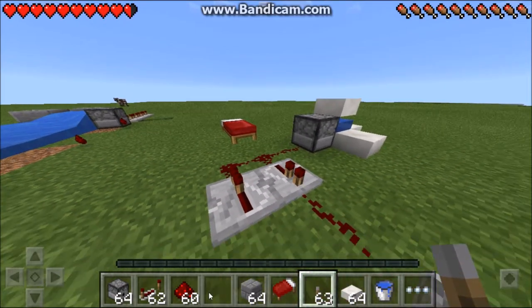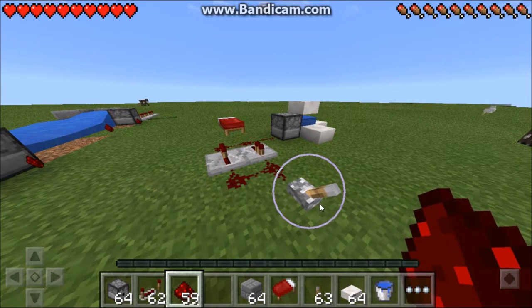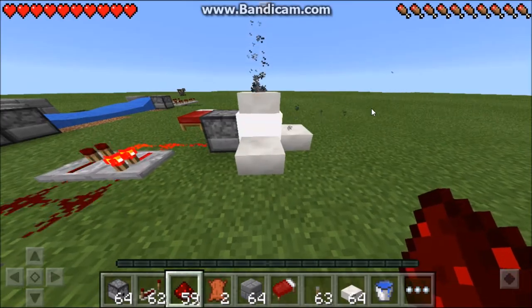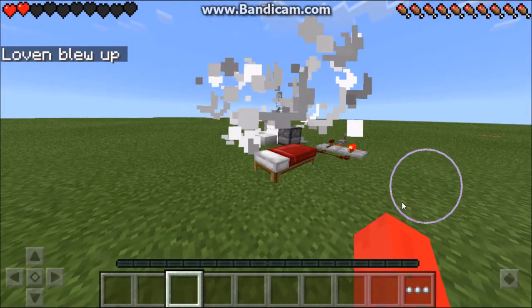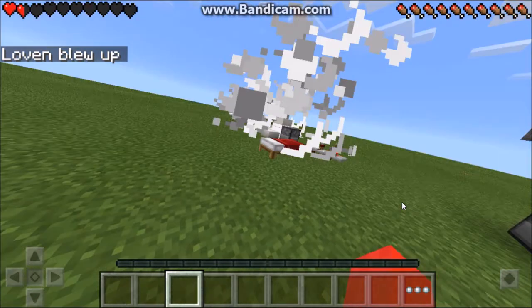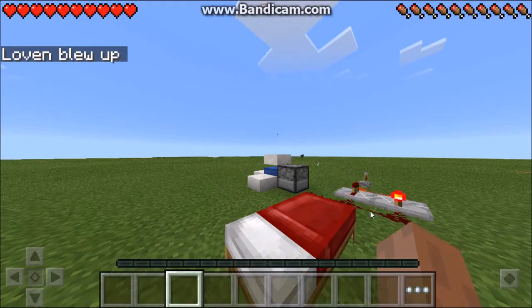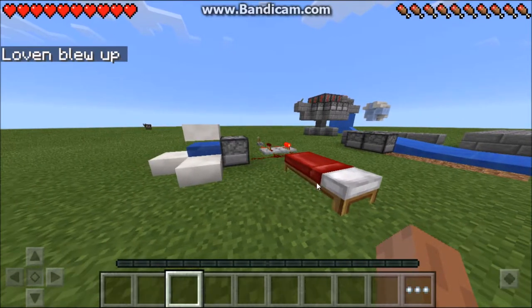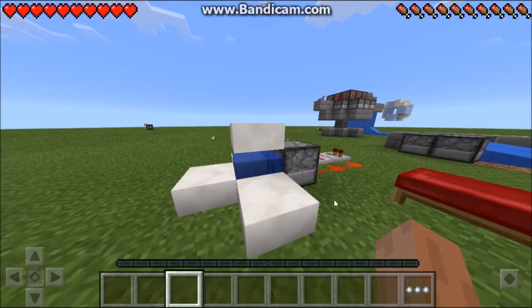Put this with a redstone clock and it becomes deadly because it deals so much damage and it destroys your items. It pushes you away as well, does damage even from far, stops people from regenerating, and is useful to stop intruders getting close. But it does not destroy any terrain.